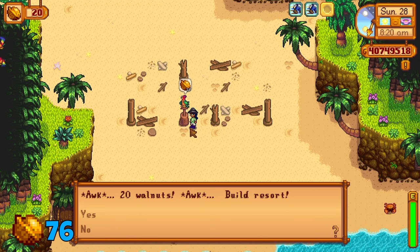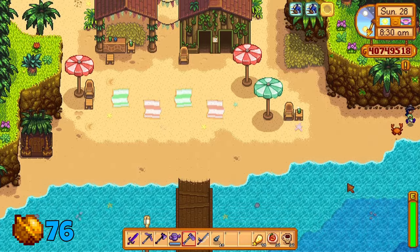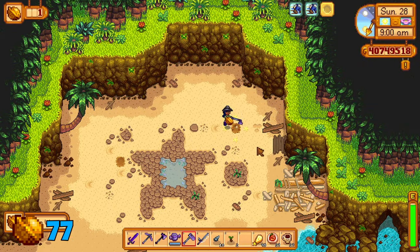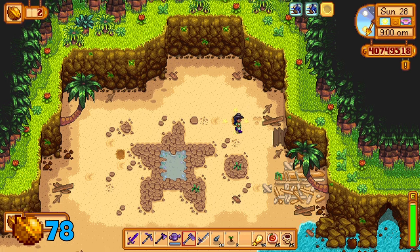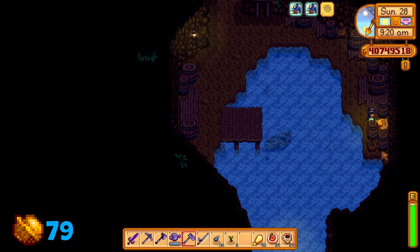I would then recommend opening up the resort on the south side for 20 walnuts to unlock this area and a secret location. Head to the right side to fish in this pond — this will reveal one golden walnut. There is a diamond pattern to the top, so use your hoe here. Head inside this cave to the bottom right side and use your hoe in this corner for another walnut.